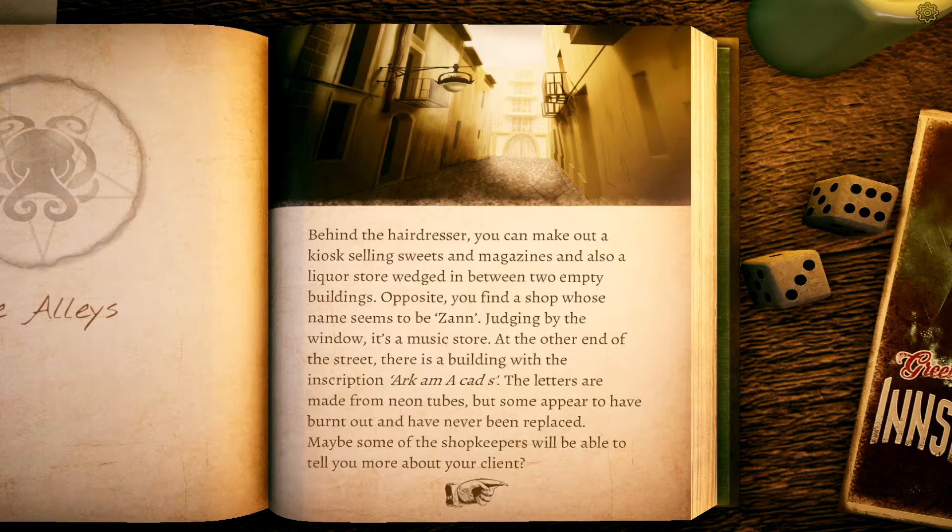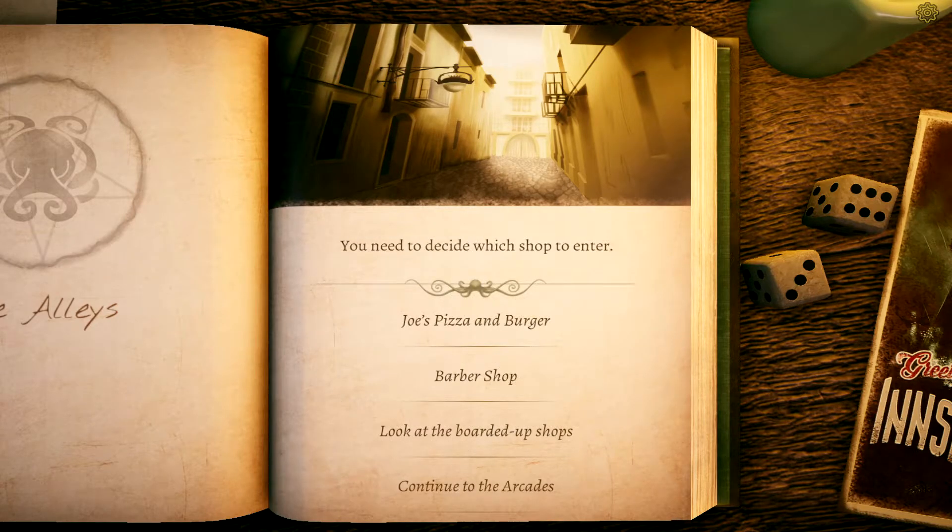Behind the hairdresser you make out a kiosk selling sweets and magazines, and a liquor store wedged between two empty buildings. Opposite you find a shop called Zon — a music store judging by the window. At the other end of the street is a building with the inscription Arkham Arcades, the letters made from neon tubes, some burnt out and never replaced. Maybe some shopkeepers will tell you more about your client.